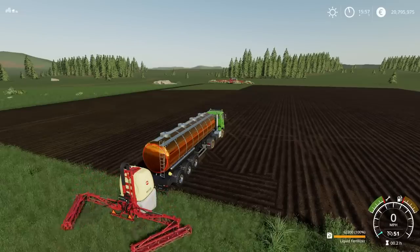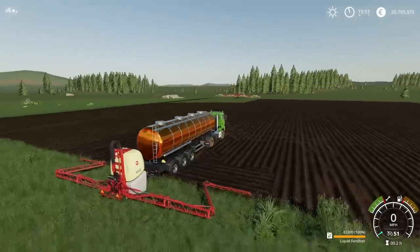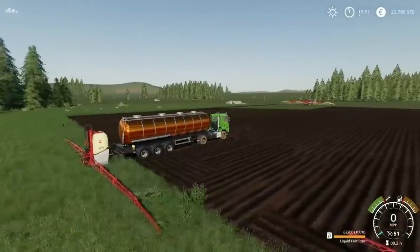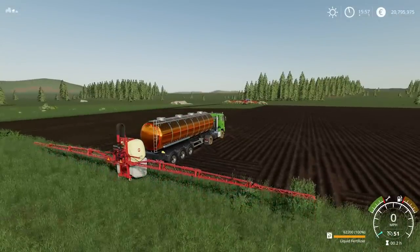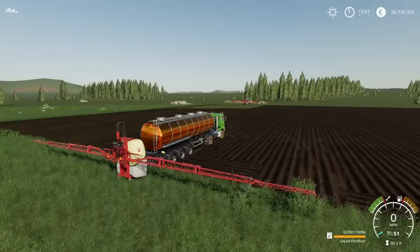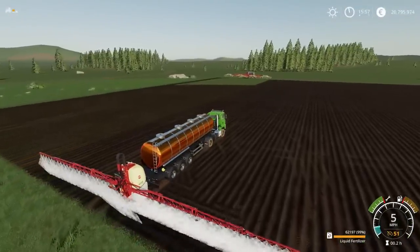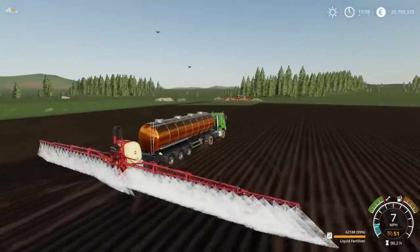I've gone floaty at the front again — so disconnect, reconnect, and we're fine. Hook that up: liquid fertilizer 60,000 in the main tank, 2,200 liters in the Hardy sprayer on the back. Once that's opened, because it sits very low to the ground, you can use L1 and right stick down to raise and lower the boom. I can bring the boom up a little bit, and then off we go with our liquid fertilizer spraying.